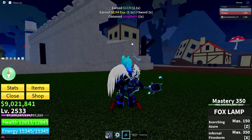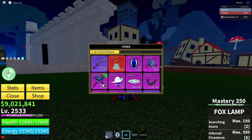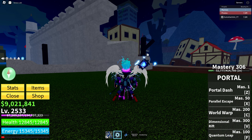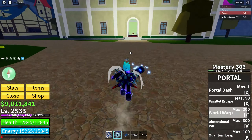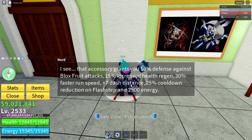On my back I have the Katsune Reborn, and I'll show you what it does. So this is what it does: it grants you 10% defense against Blackleg attacks, 15% increased health regen, 30% faster run, 7 plus dash distance, 25% cooldown reduction on flash tap, and 2500 energy. 2500 energy is not bad, but I don't really need that much energy — the only time I need energy is for the Phoenix fruit, and it's not really necessary.